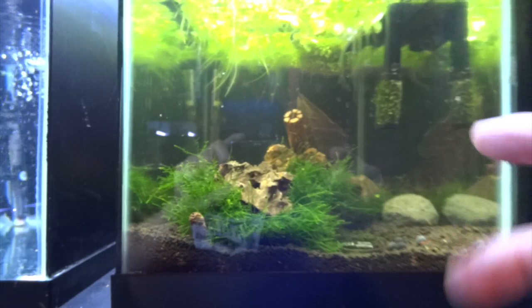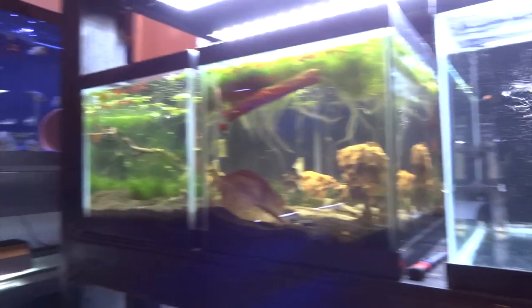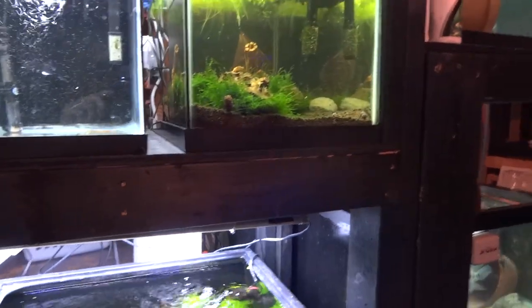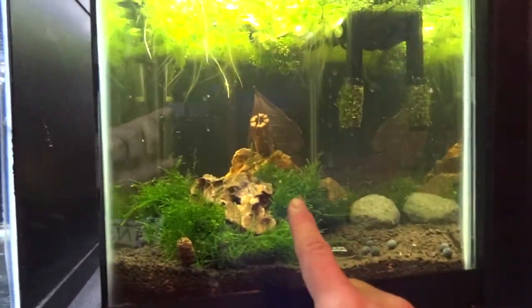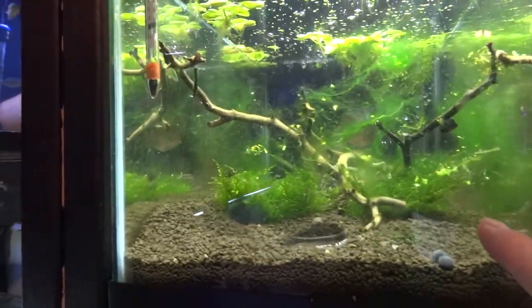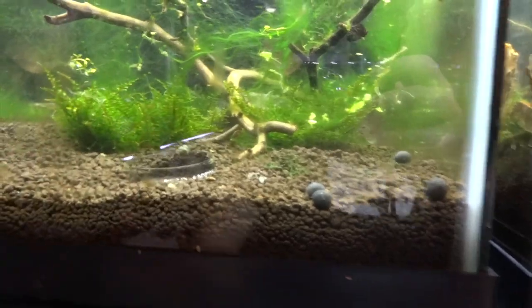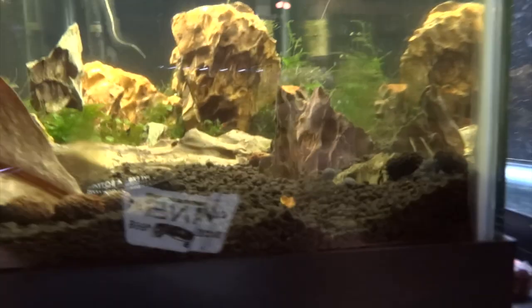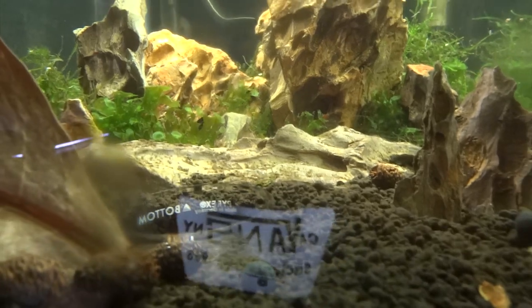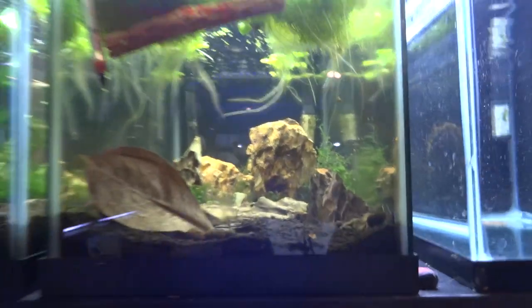This tank I've been cycling and the parameters are finally ready to take on shrimp, as are these two tanks. I'm planning on this one probably being a crystal red shrimp tank - carbon rili and crystal red shrimp. This tank I've got a ton of algae to clean up, but I've got mini christmas moss in there. This tank has subwassertang and some peacock moss behind these oiko stones. They're about ready to go.